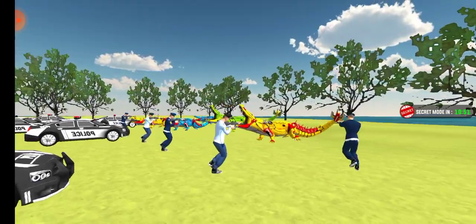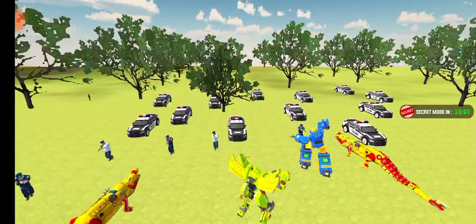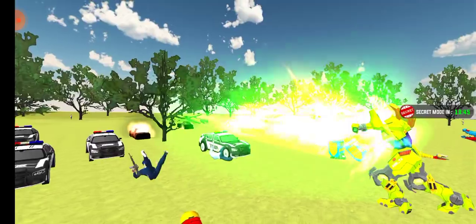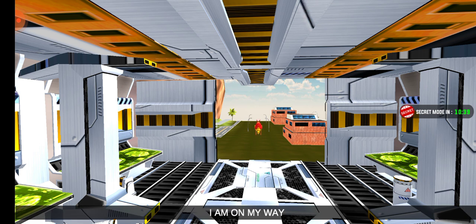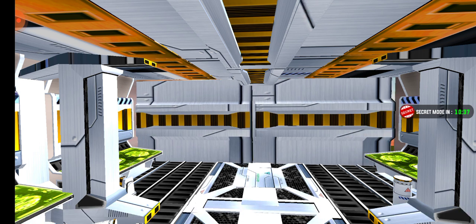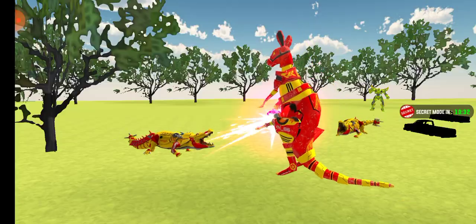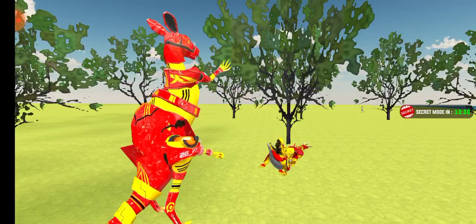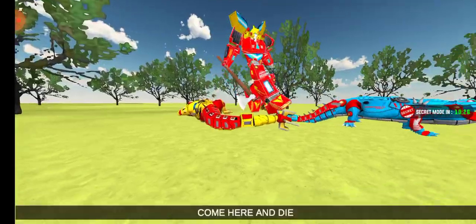These are not crocodiles — these are robotics. The kangaroo is made up now, and there are some directions and instructions which have been set for the kangaroo. It is ready to take down all the enemies because there are some robotics instructions programmed into the kangaroo.